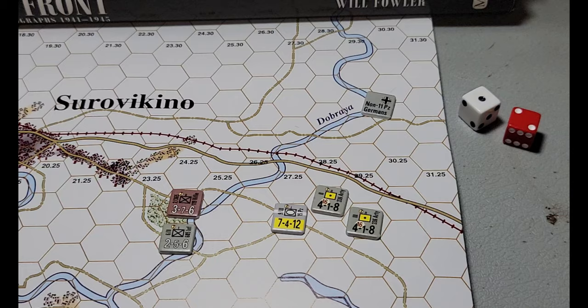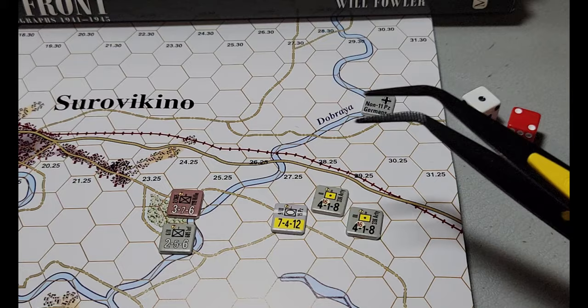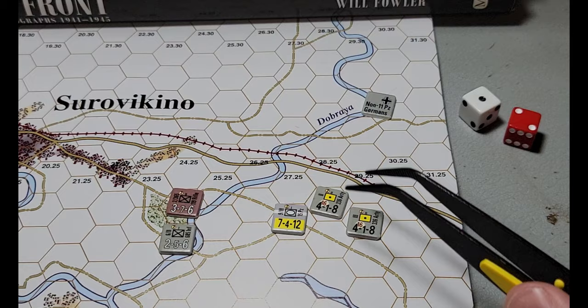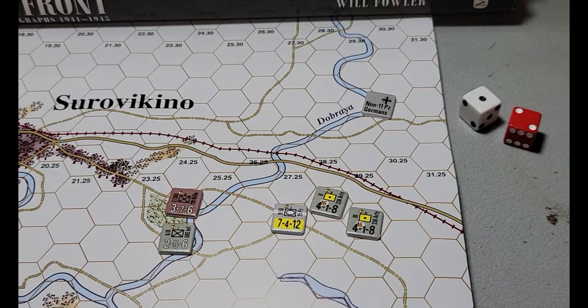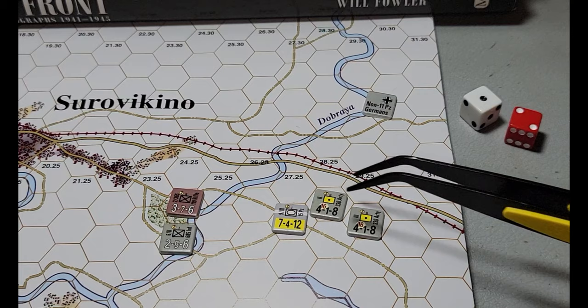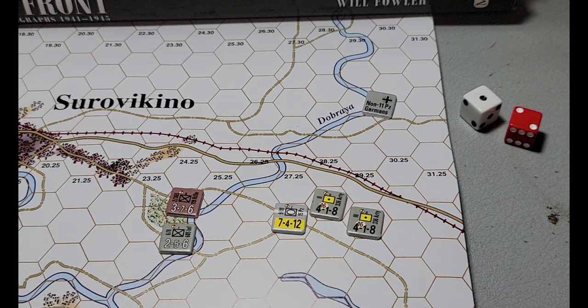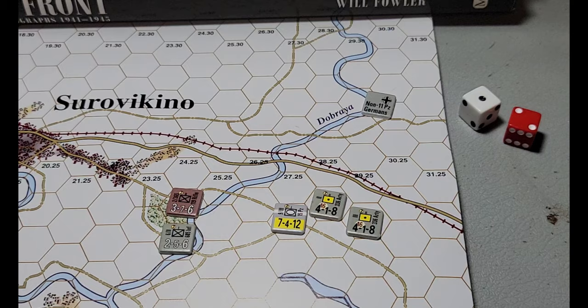So he would have to barrage adjacent hexes only if he was in a ZOC. You just want to keep these guys in the back — a range of 16 hexes, keep them back. Some artillery units have the yellow coating inside their unit symbols. These are larger units which are capable of generating losses and have a better kill roll.